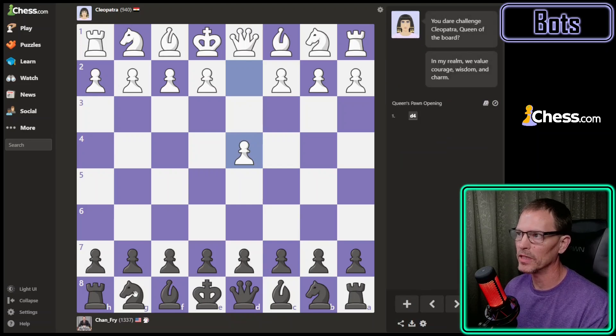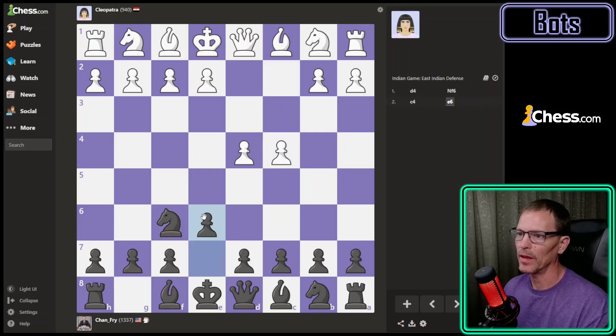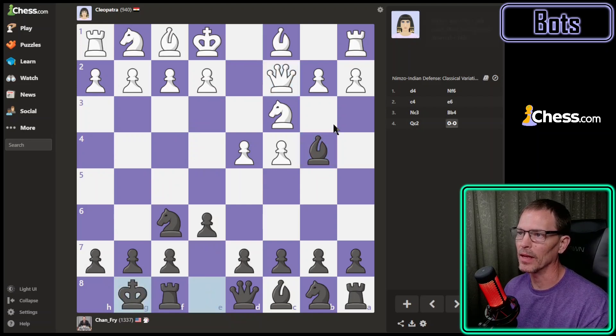Now we just have a normal d4 queen's pawn opening. I'll try for the Nimzo-Indian and see what happens. I think we're going to get the Nimzo-Indian if they put the knight on c3 — so I pin the knight and I'm prepared to castle. I used to think the queen was coming here to defend the knight, but I think it's moving there to keep my knight from coming in. I'm going to castle, and if they move the a-pawn I'll take the knight. They didn't move the a-pawn but they're coming for my knight, which they're probably going to pin first.